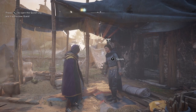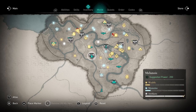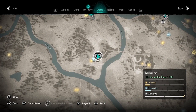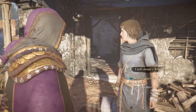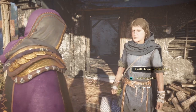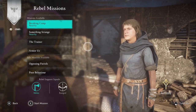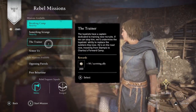Welcome to Assassin's Creed Valhalla. Amber here with another guide for the Siege of Paris DLC. I am in Chatra, and this is a place where you can do lots of rebel missions quickly. This is useful if you want to farm tokens and raise your infamy to unlock the rebel armor set.